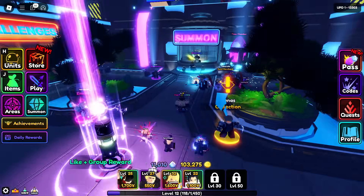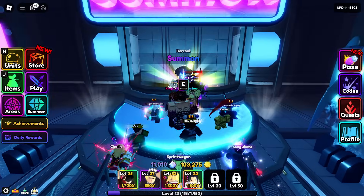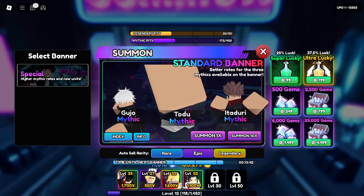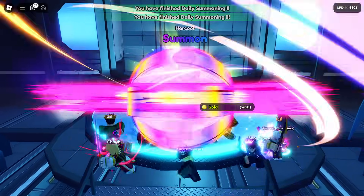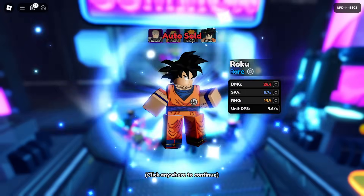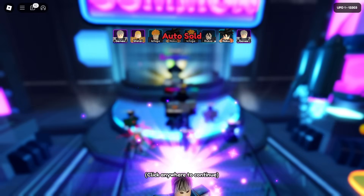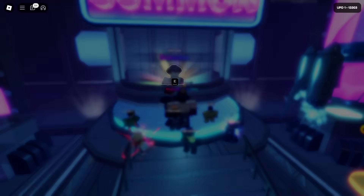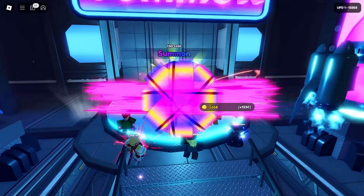To start the video guys, you need to get Gojo from the banner. Go to the banner — if he's in here you'll see Gojo — and we'll go for a quick 10. Once you get Gojo I'm going to show you what's going to happen. My computer is lagging because I have about 10,000 tabs open, but we might get lucky and actually get a mythic here. Let's see how many gems I got left — I got a fair bit.